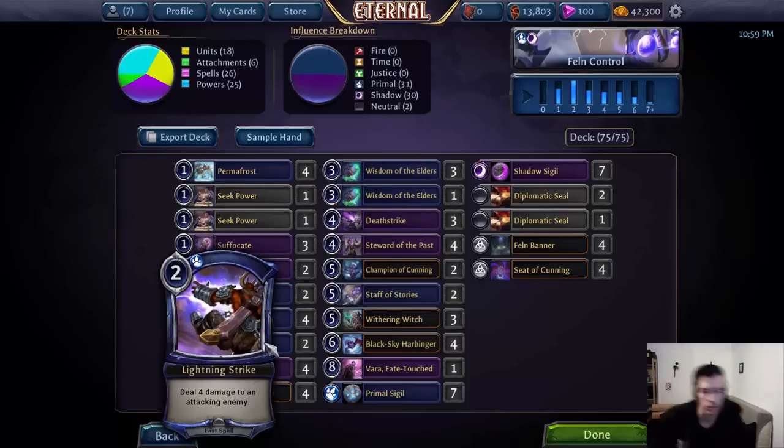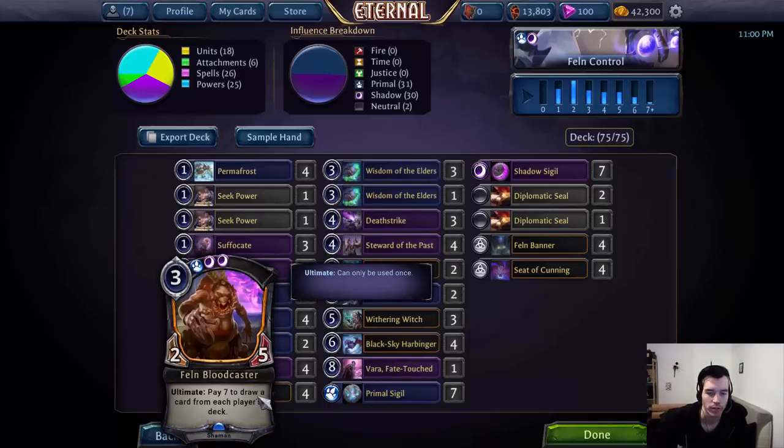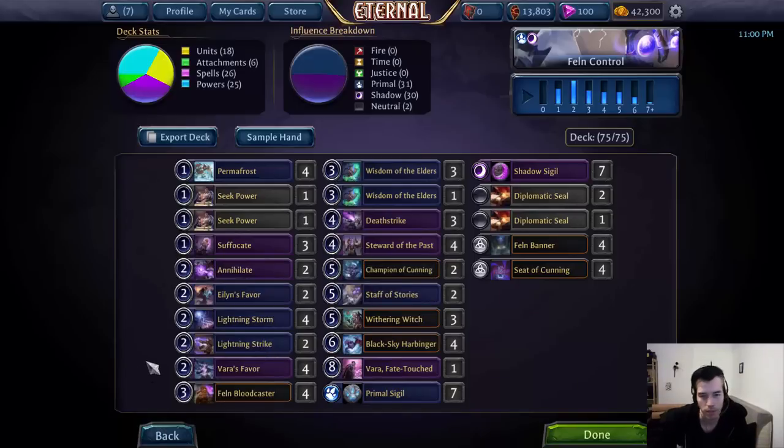Lightning Strike is mostly a concession to relic weapons — Charchain Flame and Maul out of Stonescar midrange, Sword of Vicaria out of Raycano, Auric Runehammer out of some decks especially Armory. It can sometimes even get a Daisho if it's unenhanced. It's also decent removal in the early to mid game. Given the recent rise in Stonescar decks with weapons, we might even want a third one, because Stonescar Maul is quite scary — it can bash into a Felm Bloodcaster and survive as a 6-1 weapon, keep hitting our face if we don't have another blocker or Varus Favor to finish it off.